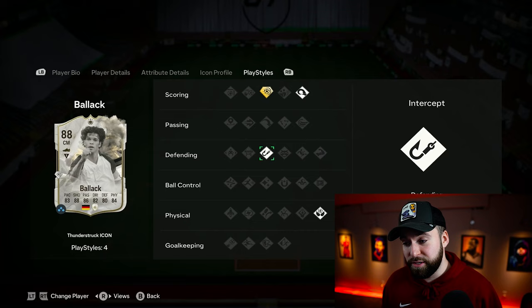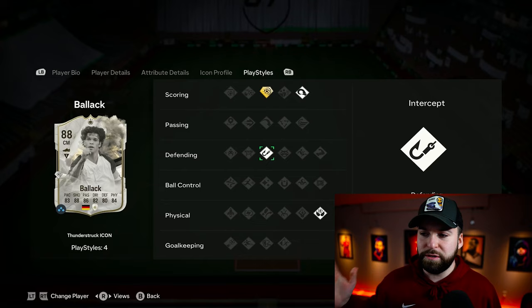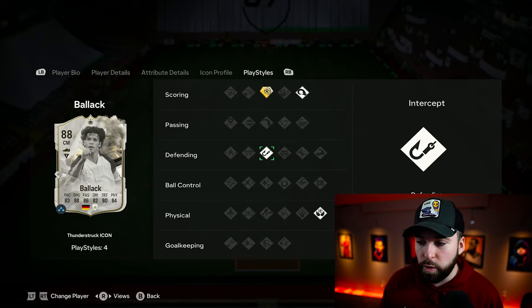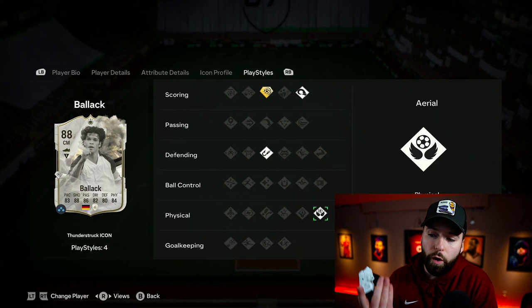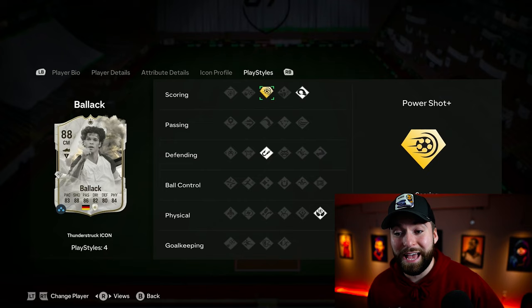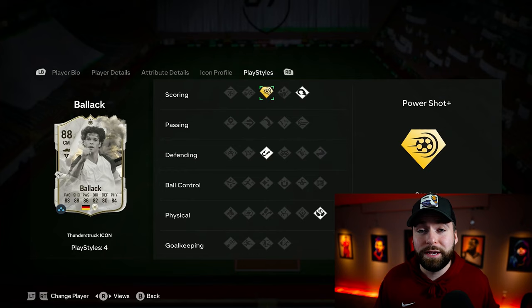Looking at his playstyles, Intercept is one of the basic playstyles I actually like. I always say basic playstyles don't do that much, but Technical, Intercept, and Anticipate are ones you can feel. Some, like basic Aerial, I personally won't feel a difference — only with the playstyle plus, which he has a very good one. If you watched my Depay review, you know how much I love power shot plus. That's a very, very good playstyle, and even better for a midfielder because he's always going to be around the edge of the box.